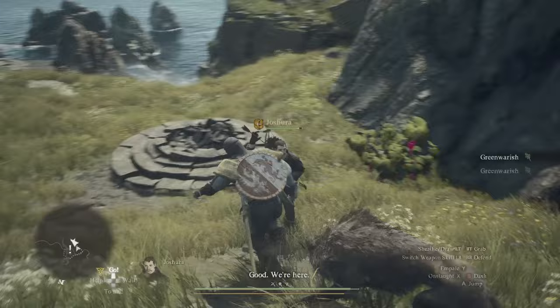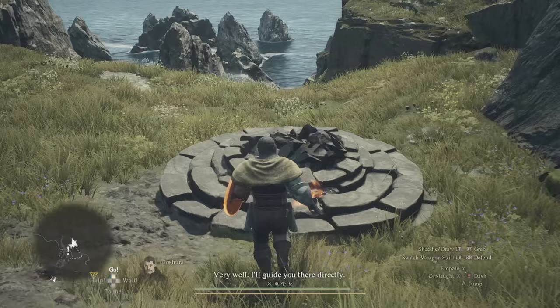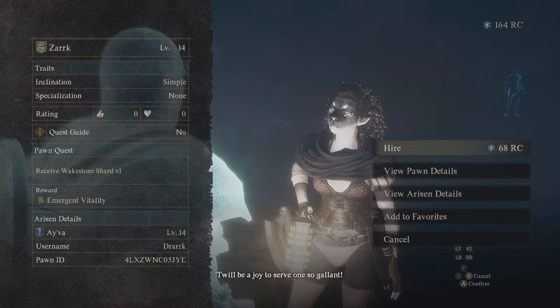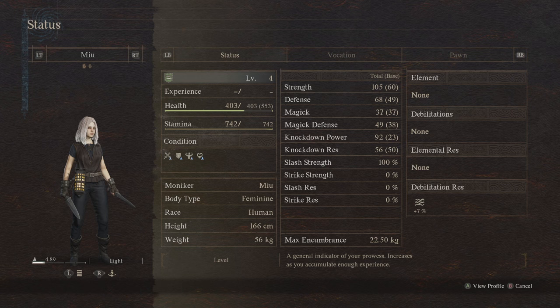You have a main pawn in Dragon's Dogma 2 which follows you everywhere, but you also have two other followers which are a bit less useful. In fact, these other two pawns don't even level up, which leads to the next mistake: not hiring new pawns to replace them regularly. Because these other two pawns cannot level up, they won't get stronger, won't gain stats or new abilities, and will quickly become useless and a liability in combat. Make sure you're regularly checking for new pawns and don't feel bad about dismissing your old crew.